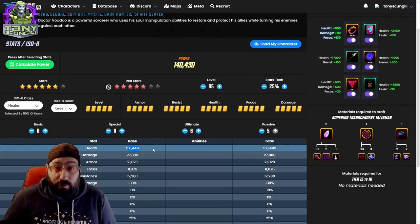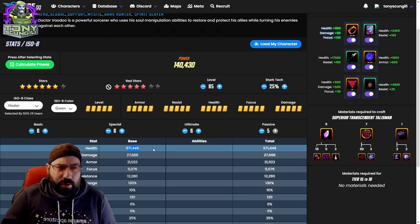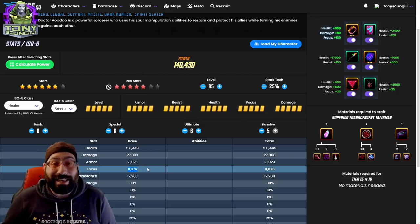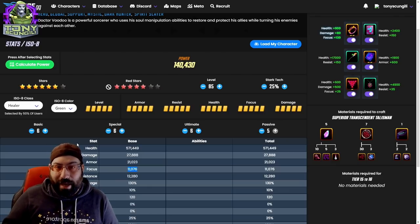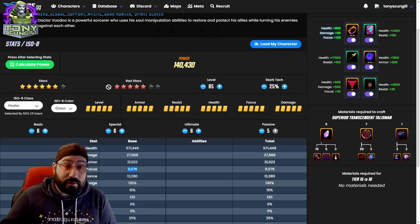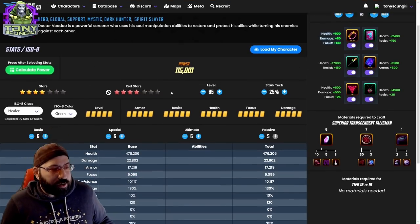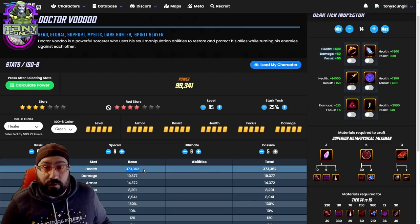At 140k his health skyrockets — he gets an extra 220,000 health, which is huge. He's also gaining about 50,000 power in the trade-off. He goes up about 30% in power but gains about 50% in health. His focus goes up to an insane amount. Now you can see the healer ISO starting to break out better than skirmisher because of that passive heal going to other characters and the barrier he puts on others. He scales very well, and even at lower investments the numbers are still meaningful.